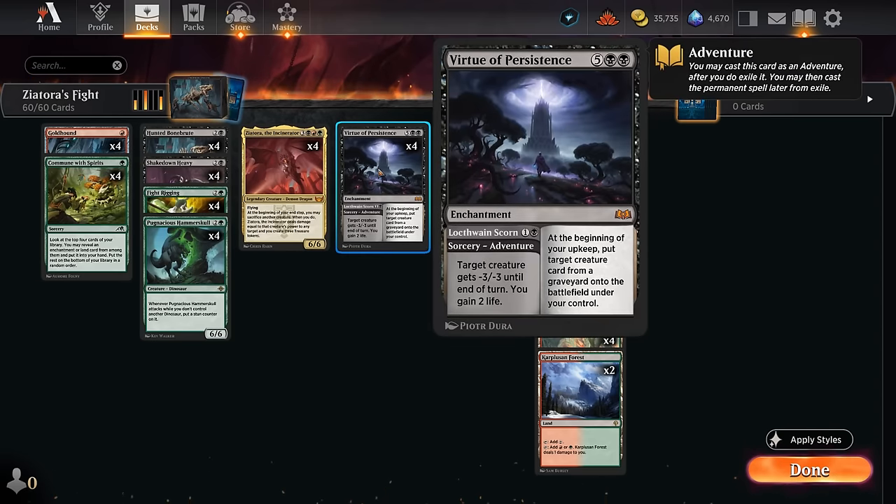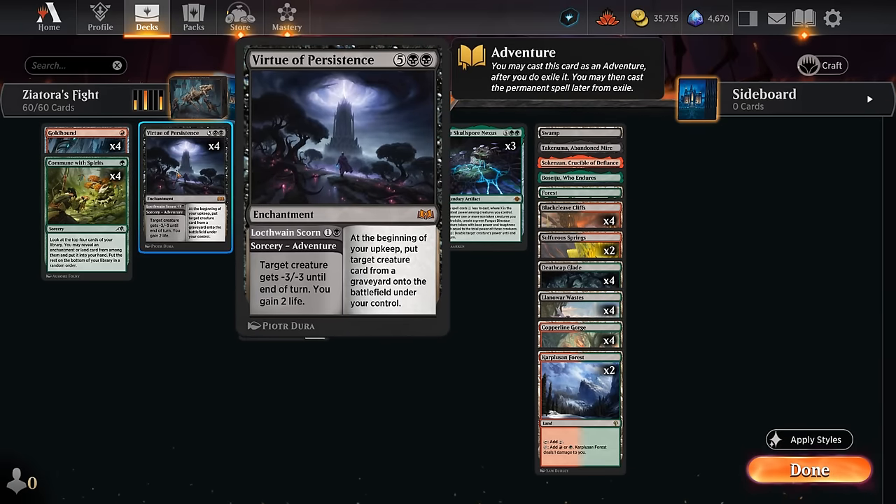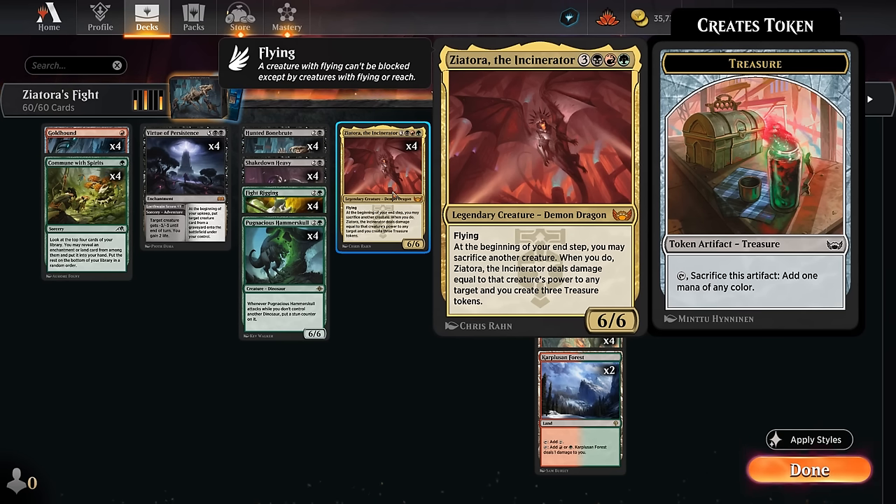We run four copies of Virtue of Persistence. If cast through Fightrigging we're typically casting the enchantment half, which recurs a creature from any graveyard each turn — great in grindier matchups. It also counts as a two-mana play against aggro to take out a creature and gain life back. A very useful split card.